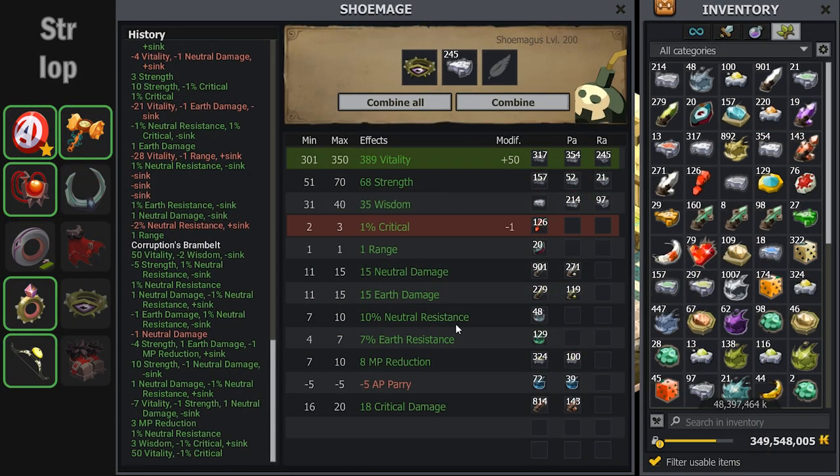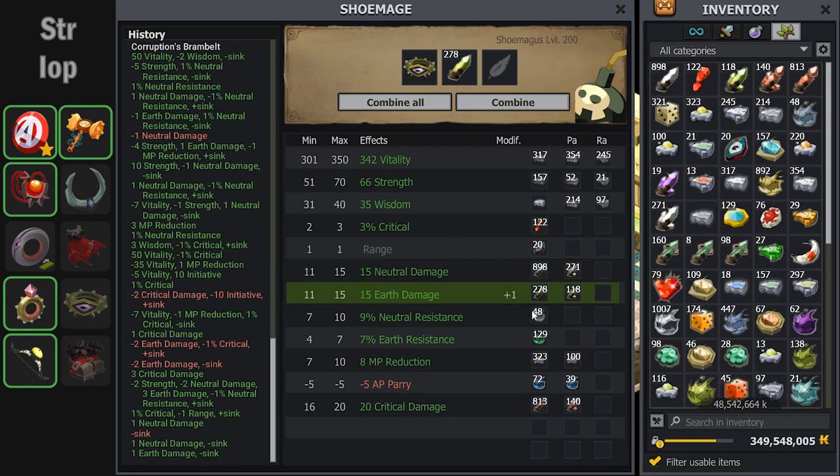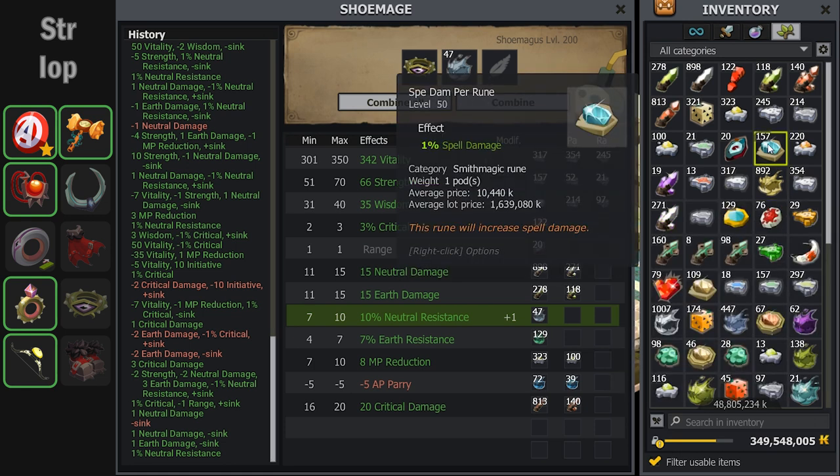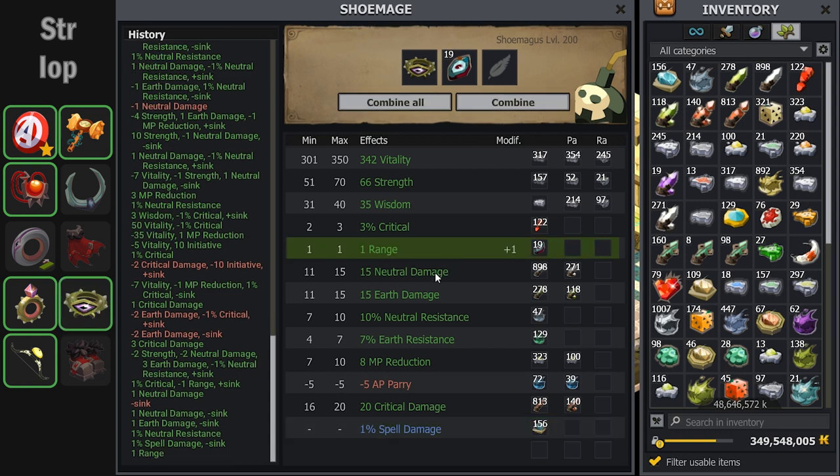For this Bran belt I decided to do another spell damage exo mage. Spell damage exos are a little difficult — I could use a transcendence rune but this is cheaper. The first one lands and the range crits back. We can move on to the next item.